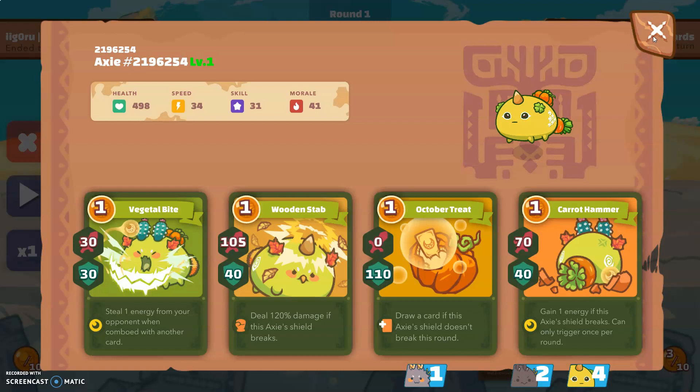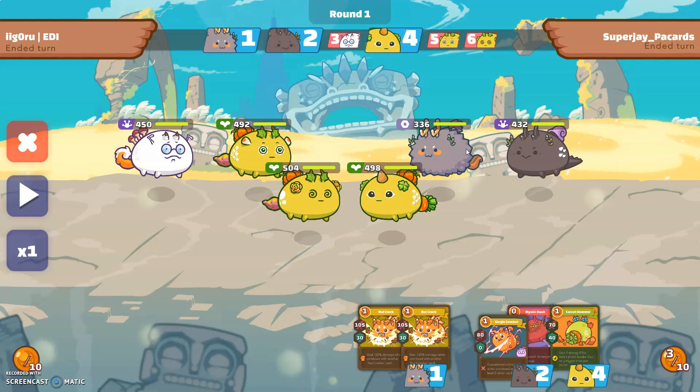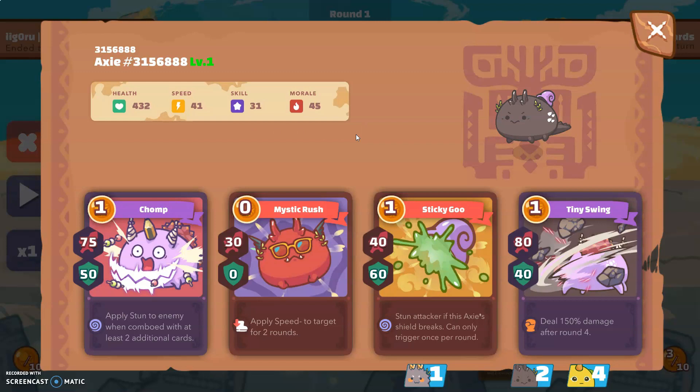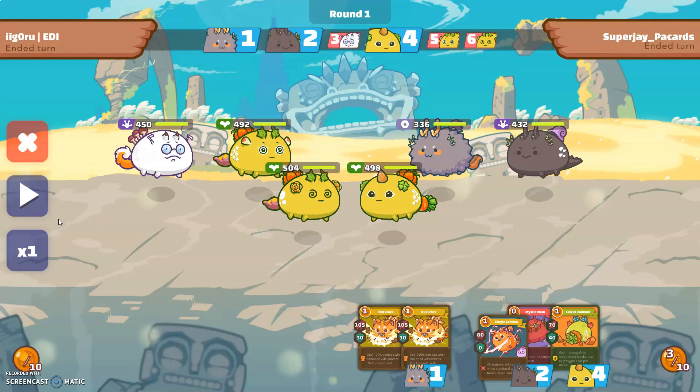The opponent will be using a really strong mech with 49 speed and a ton of damage, and a weird backliner reptile terminator that uses Tiny Dino instead of Thorny Caterpillar. I guess it makes sense since it does more damage in this season.